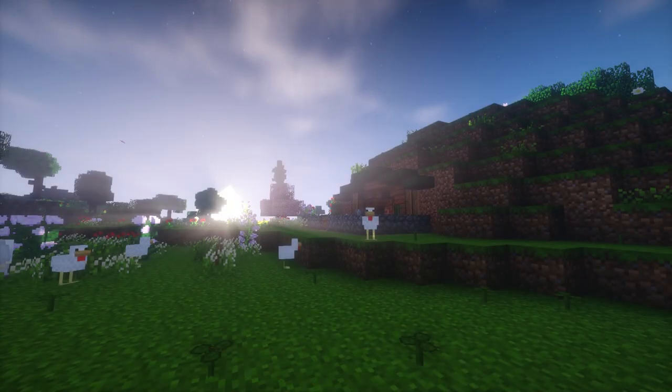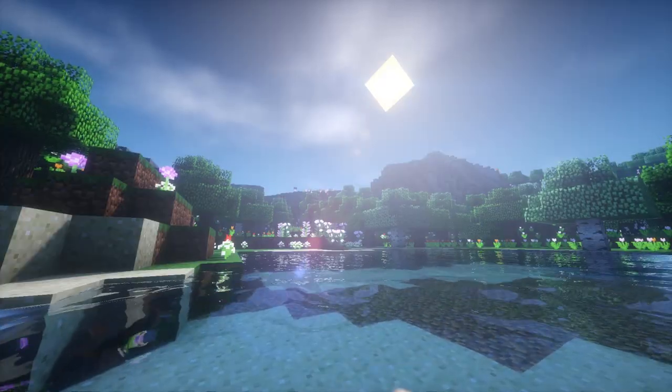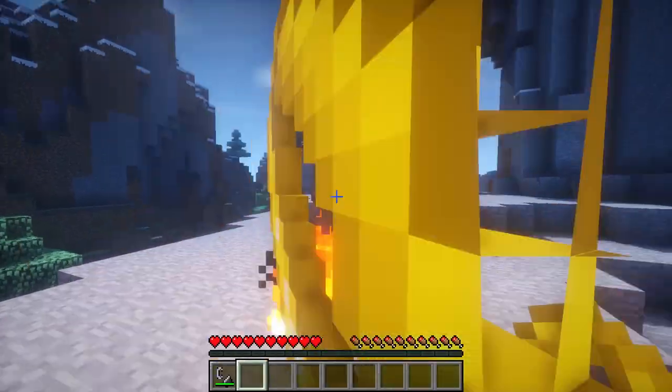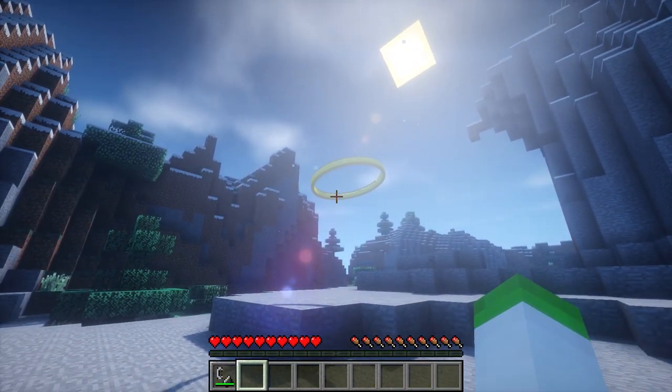Getting to Middle-earth can be done in two ways: either set the world type to Middle-earth to jump straight in, or if you want to go in through the overworld, craft a golden ring and cast it into the fire, for it is only then that a giant portal will allow you passage into Middle-earth.